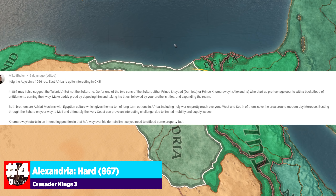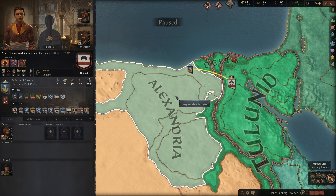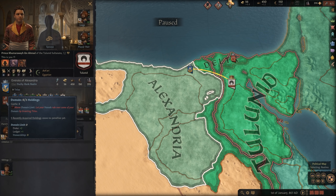Number four on our list was recommended by viewer Mike Eller, who suggested both princes of the Tulanids. I decided to go with Alexandria as it feels like a more fun campaign. Depending on your stewardship rolls at the start, you're going to be over your holdings limit — for every single holding you're above your limit, you receive a 10% penalty to vassal taxes and opinion. So right when you start, you have to divvy out domains and create vassals right out the gate, making this quite challenging if you don't have a strong grasp of how vassals and courts work.